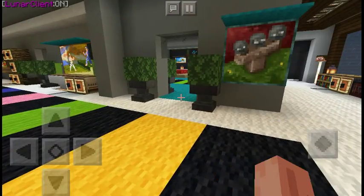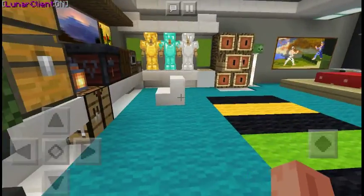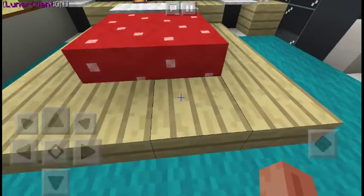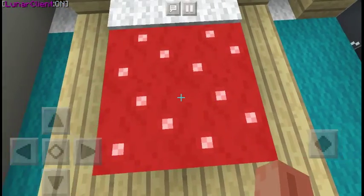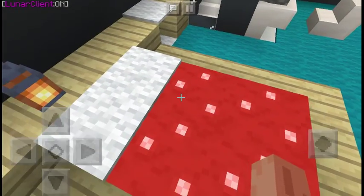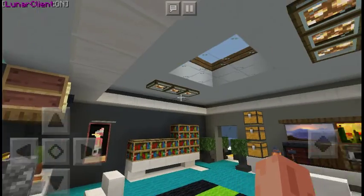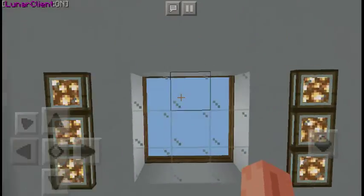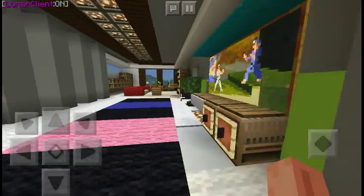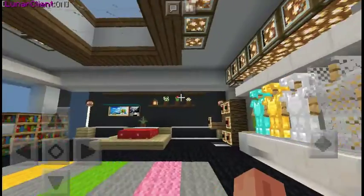This is the bedroom — got some armor and everything. One downside: this is not actually a bed, it's decoration, because Minecraft doesn't have cool bed sheets. But you can replace it with cooler stuff. There are some skylights which are pretty cool in my opinion. There's also a second bedroom which is actually the same except the floor is different.